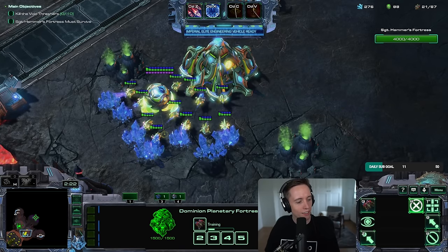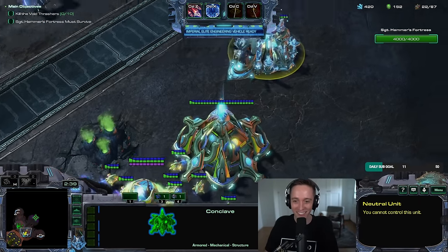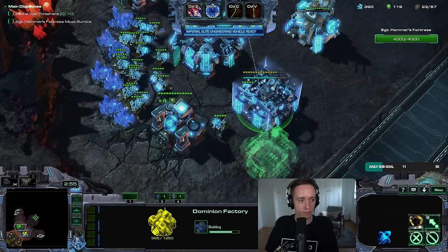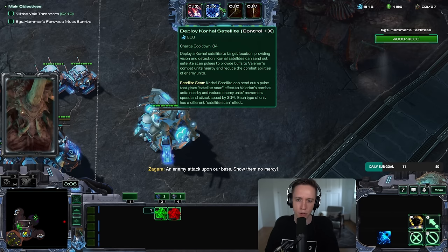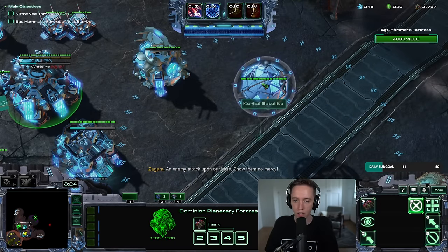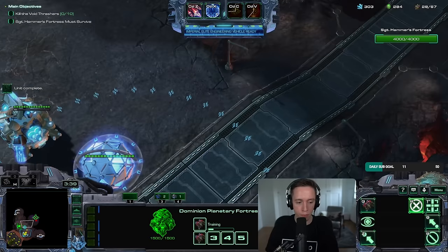I'm gonna try and not make the bad units — I'm gonna try and actually make the good units. I also plan on taking out my allied base. I don't know if that's a great idea, but I think it's probably better than trying to expand over here since I don't get any of their money. It's 100 gas to make the unit producing structure — it's quite expensive. Wait, I got so much supply for just one of those depots — I'm now at 18 out of 43. As soon as I have 100 gas I'll try and make one of those production structures.